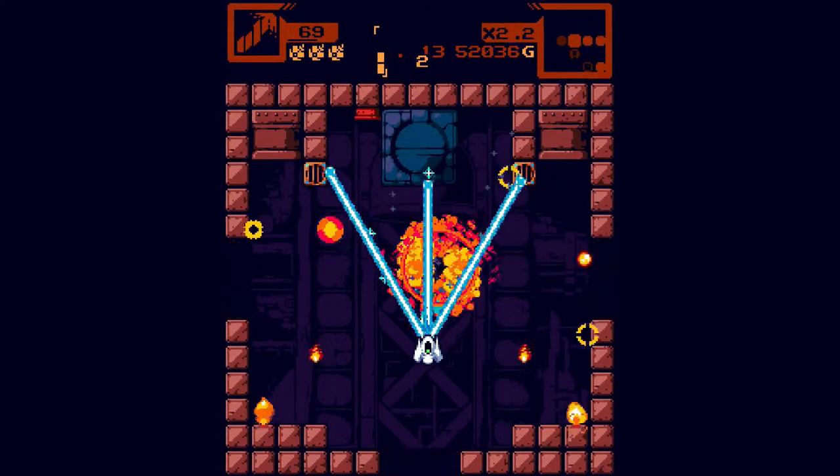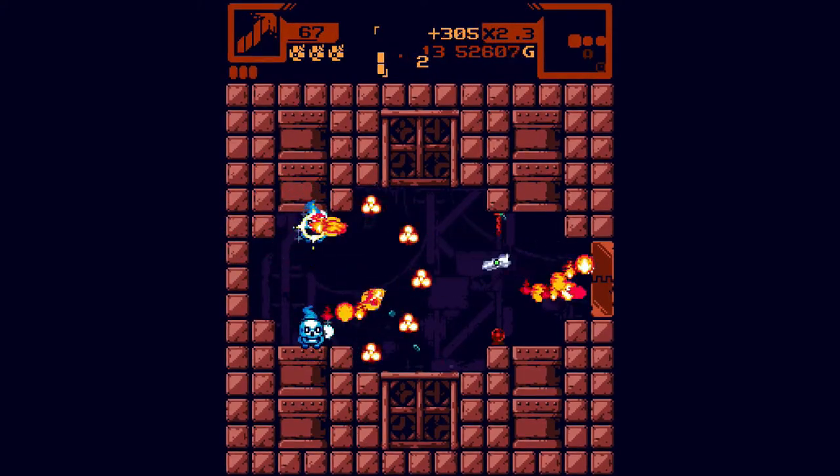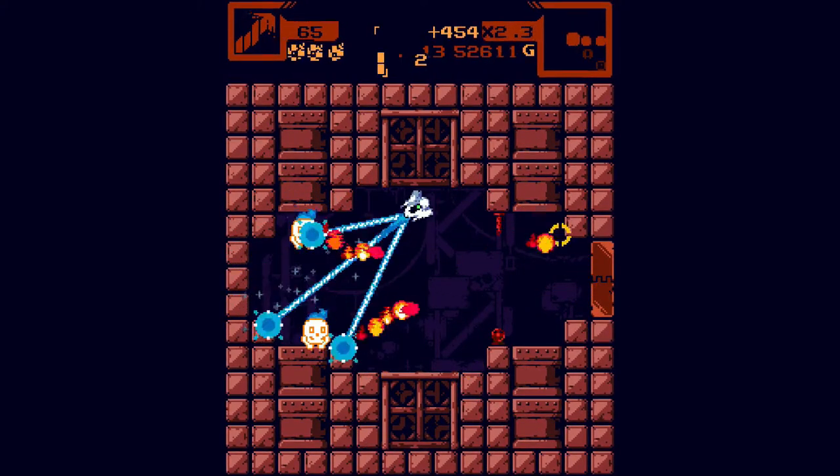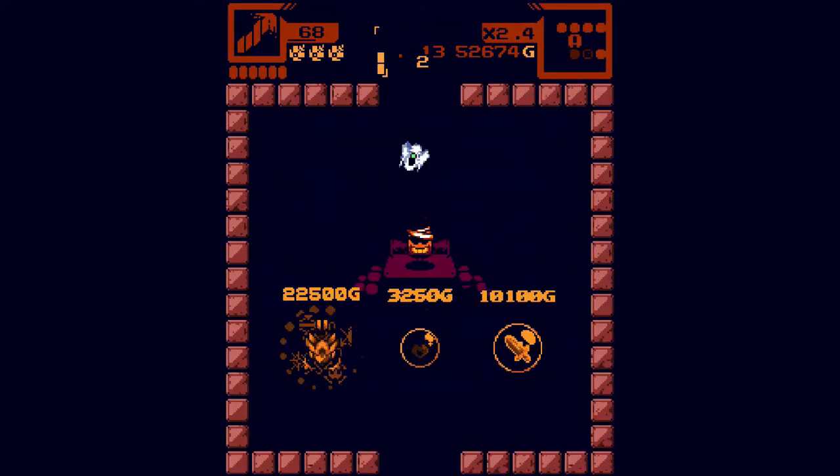These guys have straight-line attacks, and there's actually something you can get to negate certain attacks. There are different elements that enemy projectiles have, and there are certain things you can do about specific kinds — like fire gets blocked by water.